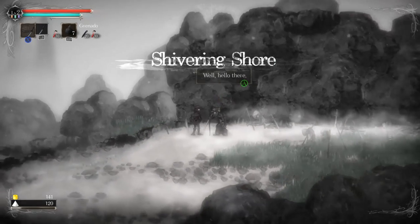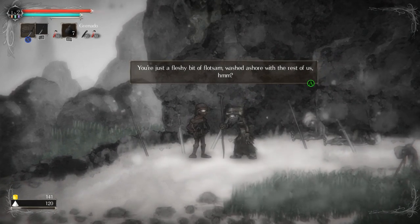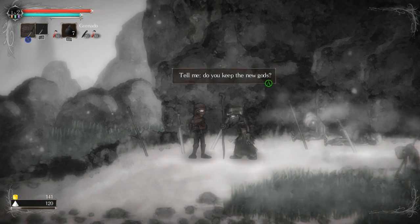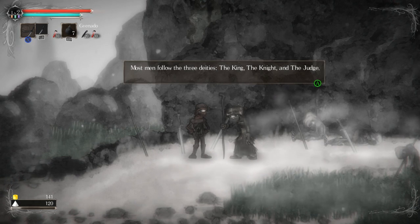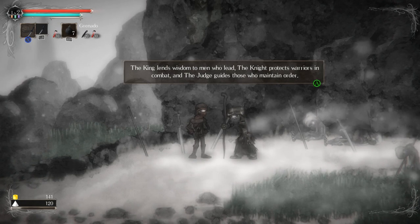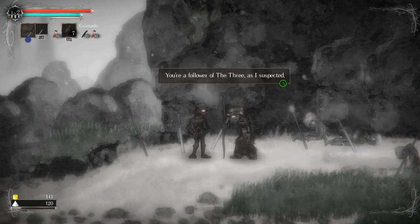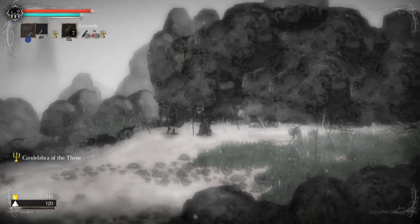Shivering Shore. You're just a fleshy bit of flotsam washed ashore with the rest of us, hmm? You'll want shelter, you'll want sanctuary. But what is a sanctuary without faith? There's an empty sanctuary up the beach — you can claim it for your creed. Do you keep the new gods? Yeah, the new gods. Most men follow the three deities: the king, the knight, and the judge. The king lends wisdom to men who lead; the knight protects warriors in combat; and the judge guides those who maintain order. Are you a follower of the three? Yeah. Here is a candelabra of the three, icon of your creed. Oh, so I guess I had options.